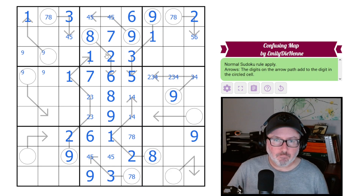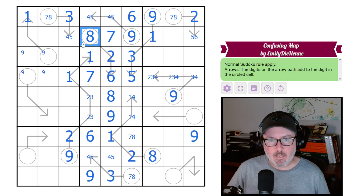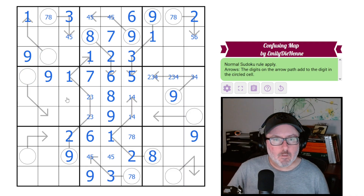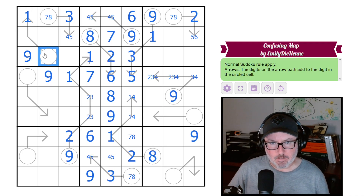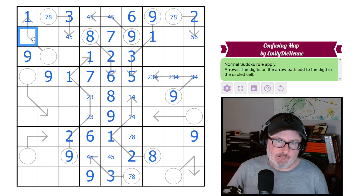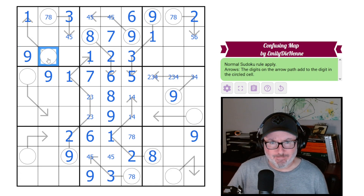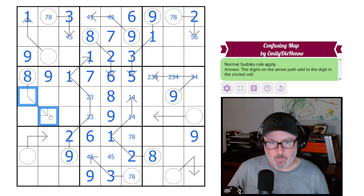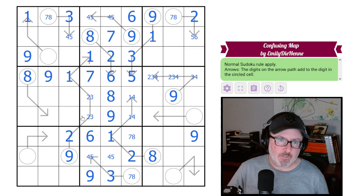This can't be nine anymore because that would require an eight, so we get our nines resolved. This circle is eight. This other arrow — we can't put a one on it to make eight, so it could still be six-two or five-three.